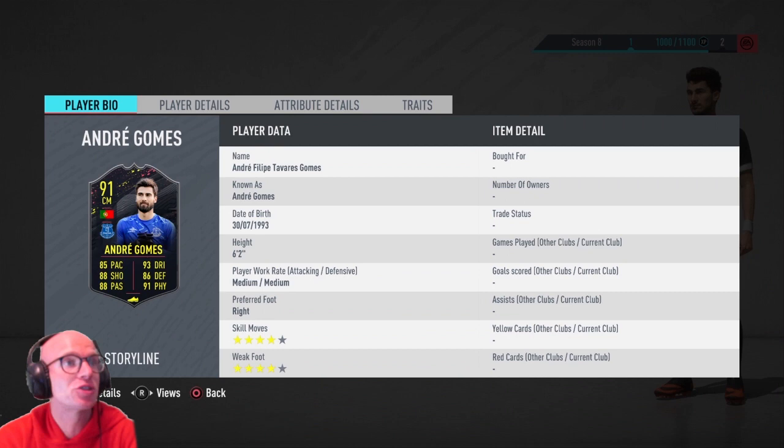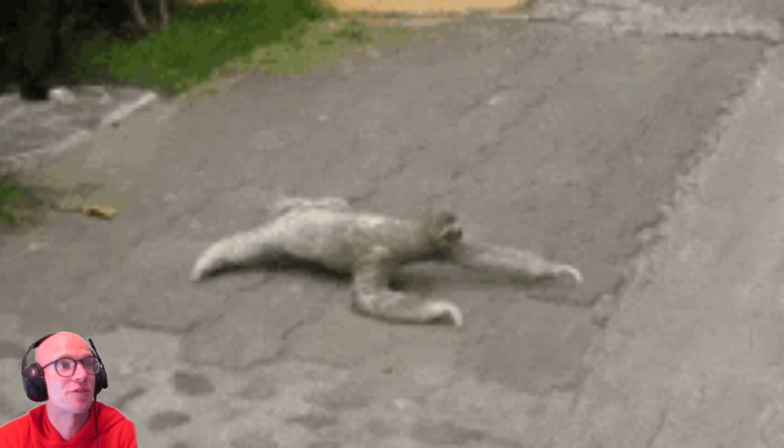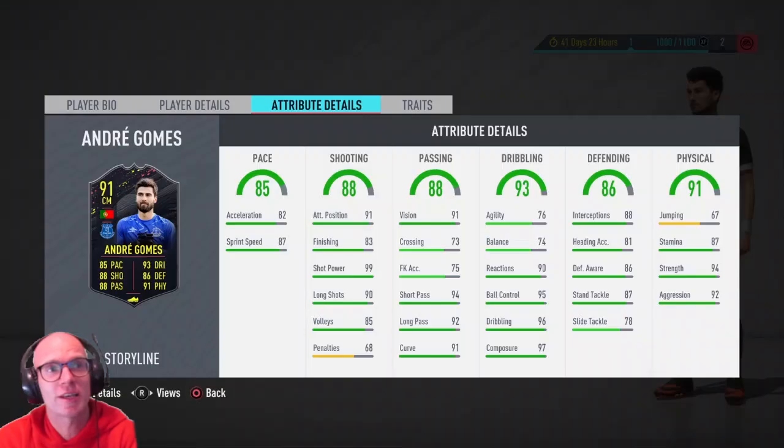The second player to choose from is André Gómez — medium medium work rate, which isn't ideal for a center mid — 4 star skill moves and 4 star weak foot as well. The pace is already a reason to say no against this card. I mean there's Fabinho, Dombele, Bruno Fernandes, Foden — there are so many Premier League midfielders out there with way better pace. So this guy will not be it for me. Looking at agility and balance you see 76 and 74, so he will feel really heavy on the ball.